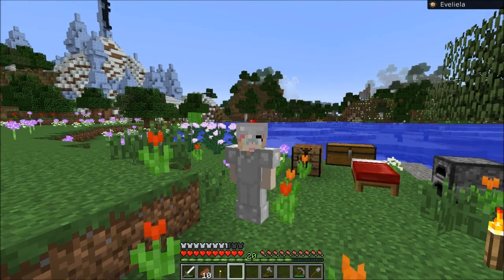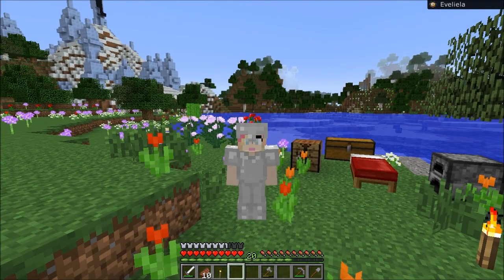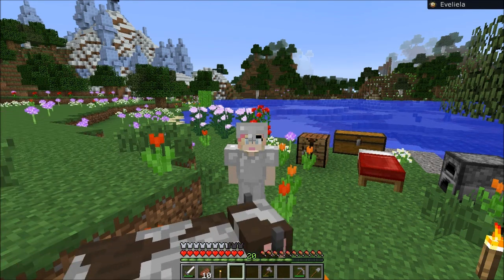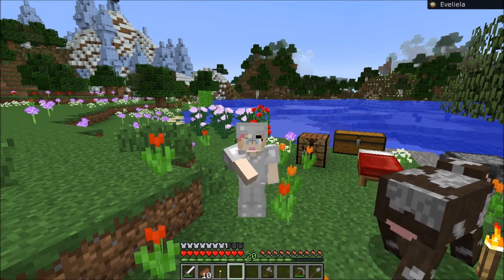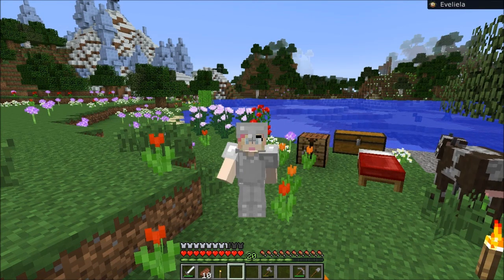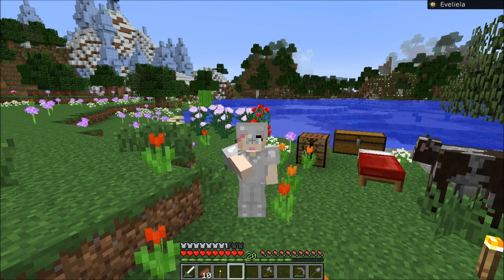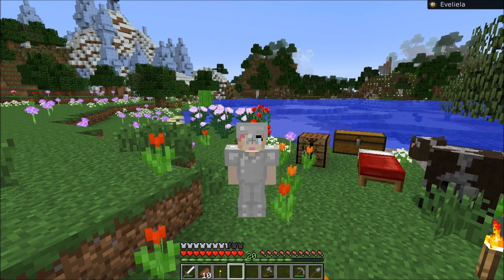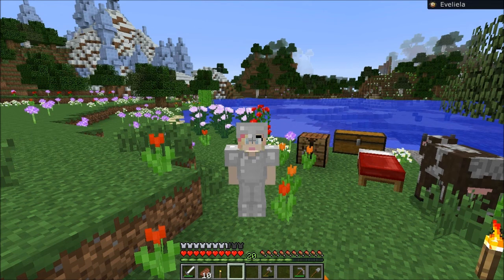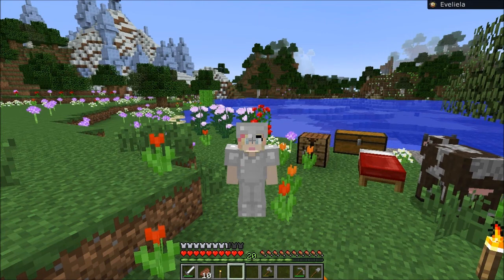Hello subscribers! Welcome to Eve Lila Solo. Today I think we are going to do a little bit of traveling. I would like to go get some lily pads and some vines. We need to get some vines, and I would really like to try and find some chocolate wood as well. I don't know if we'll actually get to the chocolate wood today, but we definitely need to go and get some goodies.